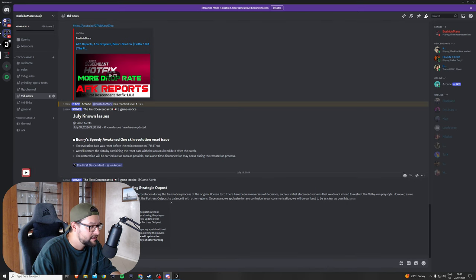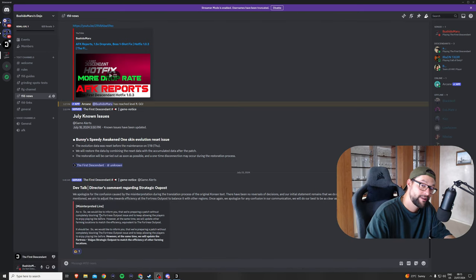This morning I woke up and in my Discord I see a message. The original message said: 'We would like to inform you that we're preparing a patch without completely blocking the fortress outpost issue, and to keep allowing players to enjoy playing like before. However, at the same time we will update other farming locations to match the efficiency equivalent to the fortress outpost.'